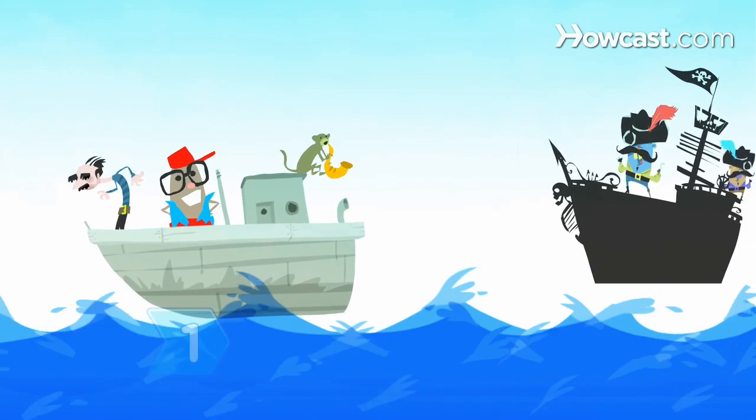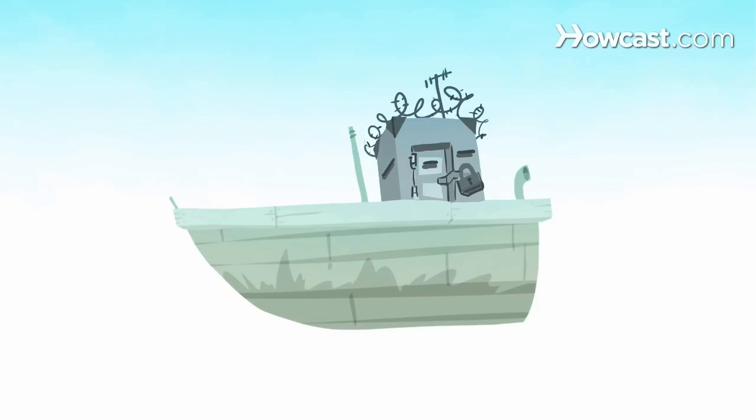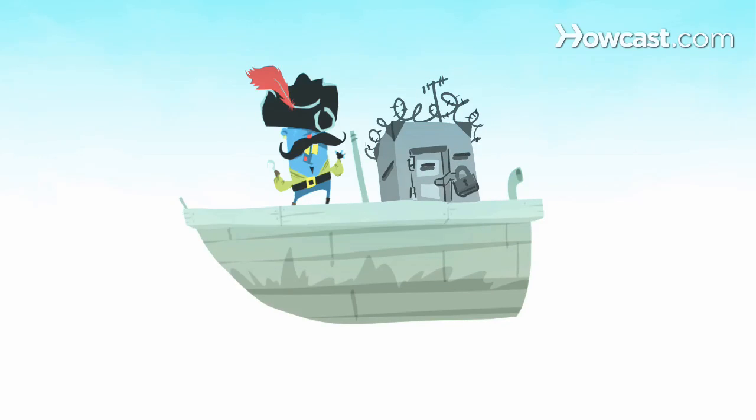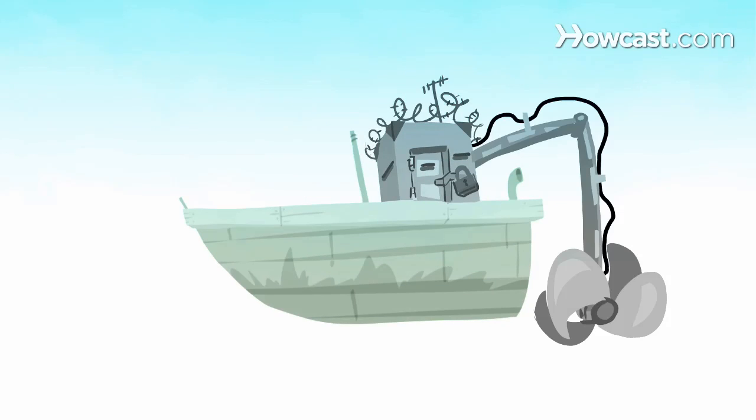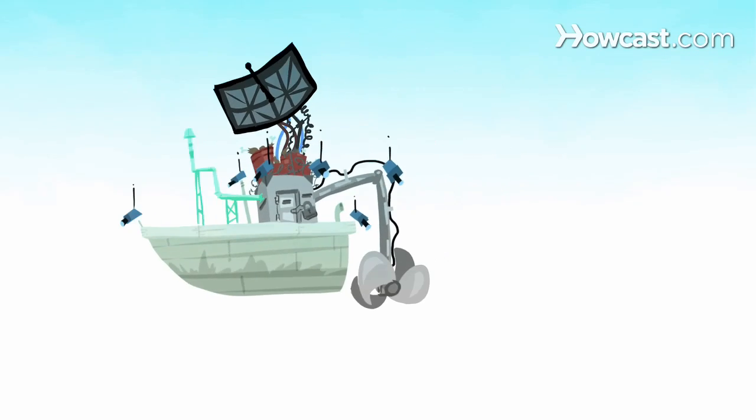Step 1: Create a Citadel — a safe room built into the ship that the crew can barricade themselves in if pirates come on board. It should have mechanisms to control the ship, emergency rations, a safe air supply, surveillance cameras, and external communication equipment. That way you won't have to fight pirates.